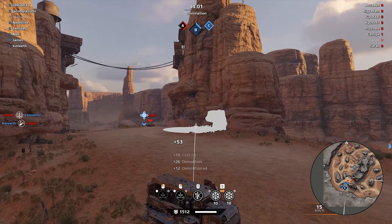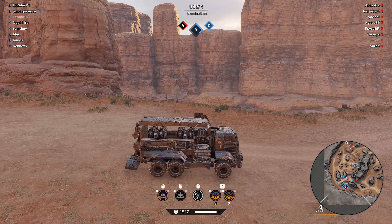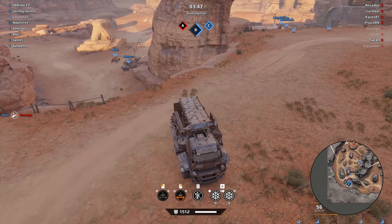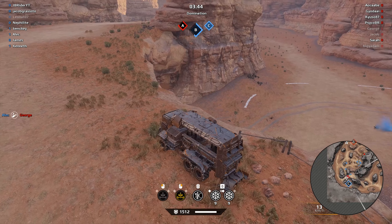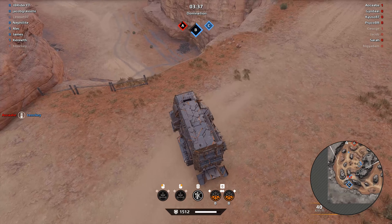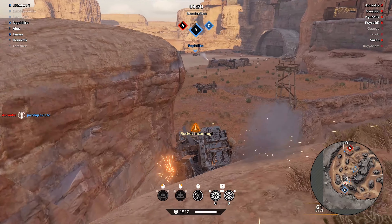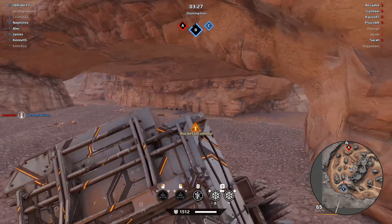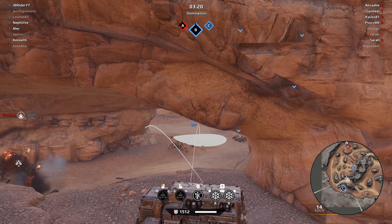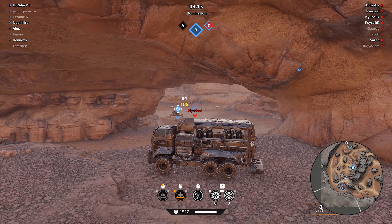There we go — we can set up traps for people, that's about all I can do. He drives away, the Reaper copter should be dying there. Let's drop some mines over here. I wish I could go down below. Probably not much we can do, just gonna annoy them a little bit.